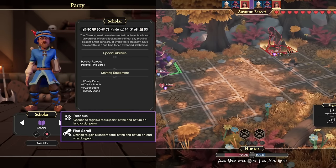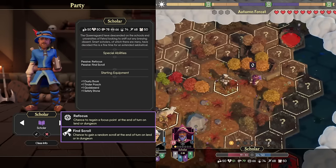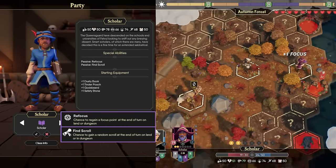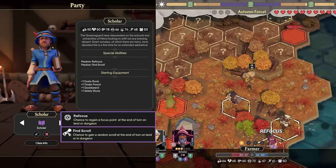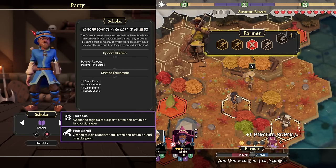The Scholar has seen some improvements since the first game with two passive abilities instead of one. We have Refocus, which gives you a chance to restore focus at the end of your turn, and Find Scroll, which gives you a chance to find a random scroll at the end of your turn on land or in the dungeon.